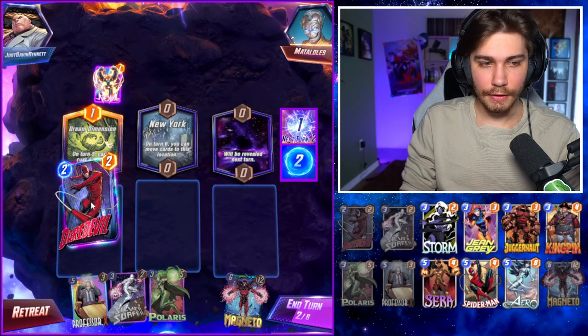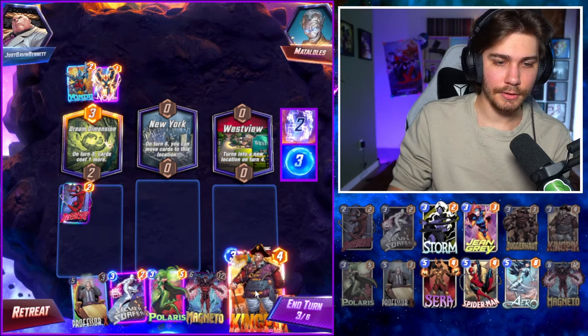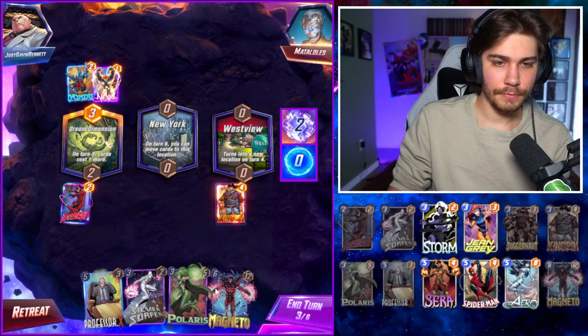She just feels like you never draw her. Not even on turn six — she's just been in the deck forever. Dream Dimensions feeling like a hot location. My Juggernaut's gone, kind of sad. I kind of like Kingpin in New York, it's kind of funny.